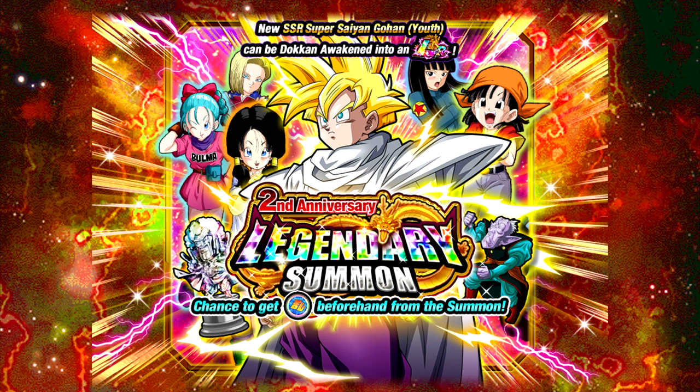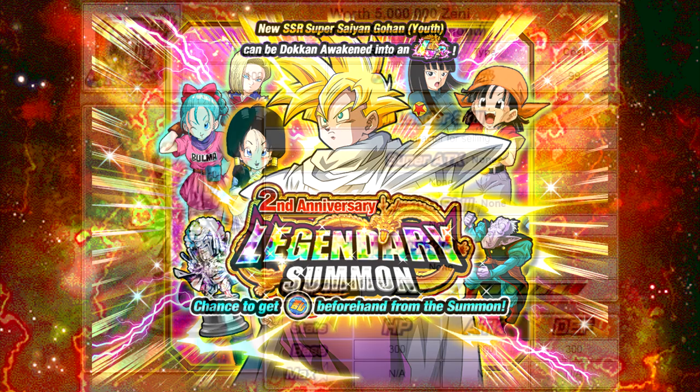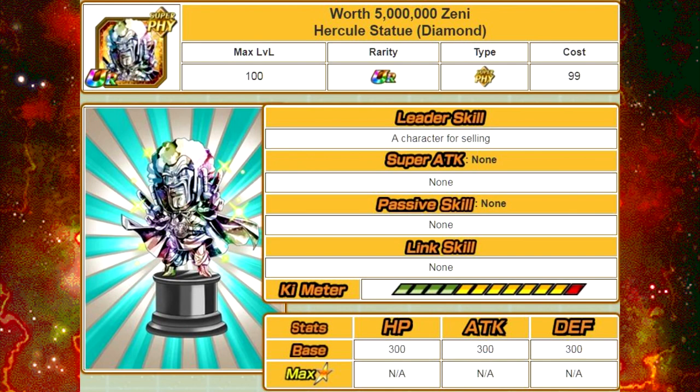Now with that being said, let's go ahead and jump into the cards. I did just want to state that an Elder Kai is available, so you can obtain an Elder Kai from this as a reward. Alright, so the first card we're going to talk about is the new Hercule Statue. This is the diamond variant of what we're typically used to. This one is worth 5 million zenny, so when you get it, you can sell. Personally, I kept one for nostalgia or collective purposes, but I sold all the others that I obtained.